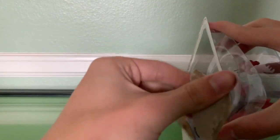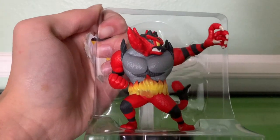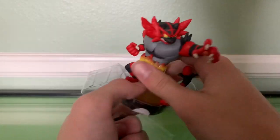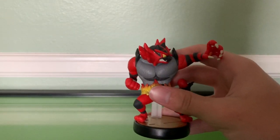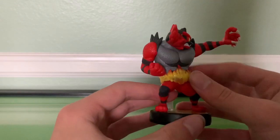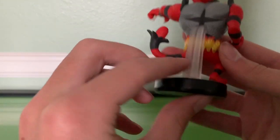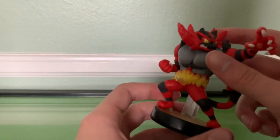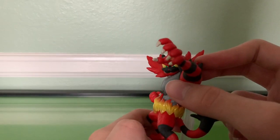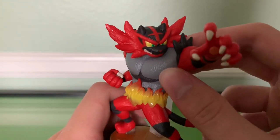Let's get right into this amiibo. I'm sorry to all the people who collect in-box and are having a mini heart attack watching me crack these open, but I prefer them outside of the box — it just seems more natural to me. Incineroar — it's actually really tight around him, so be careful taking that off. My god, he's red — he's actually one of the most red amiibos. He has a back support piece because his stance wouldn't support him normally. Like a lot of the other Pokemon amiibos, he has a cartoonish appearance with a very simplistic color scheme — a lot more solid colors rather than blended colors across him.